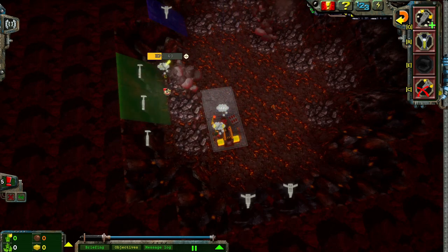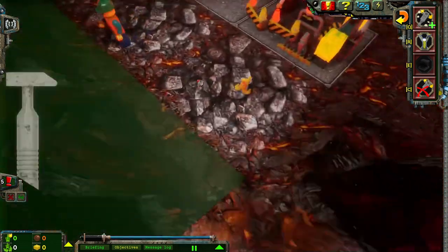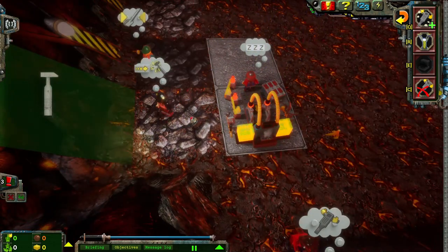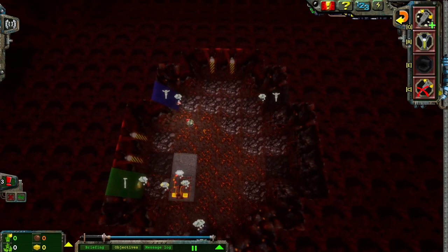Interesting. So that landslide hurt the Rock Raider here — that was Wallbanger. Hurt Wallbanger. So when the Rock Raiders grab their tools, they must actually be in this tile when they do it. Interesting. I like that — finding out just cool little things like that.